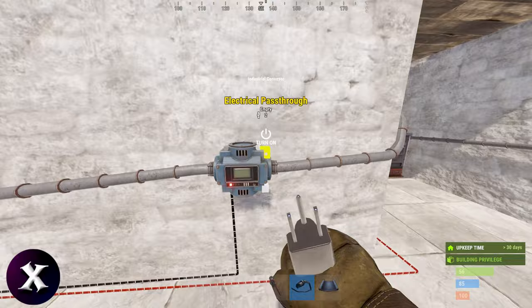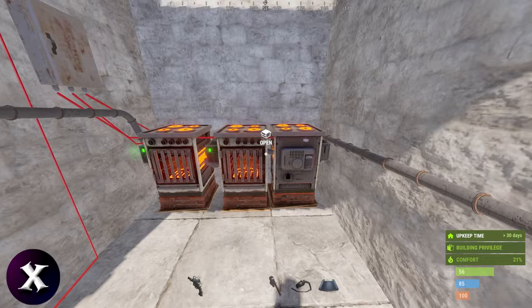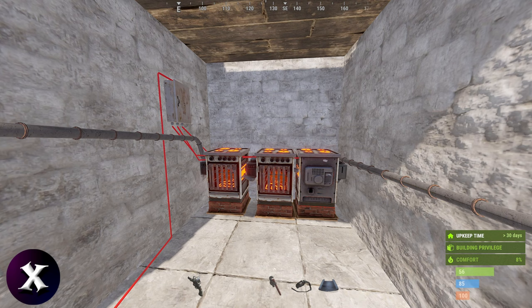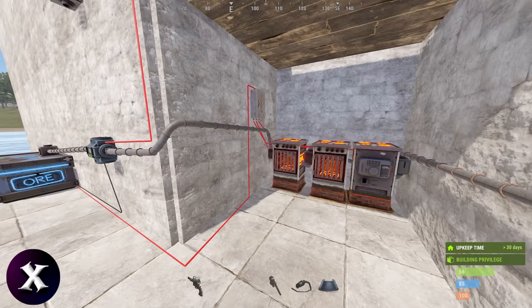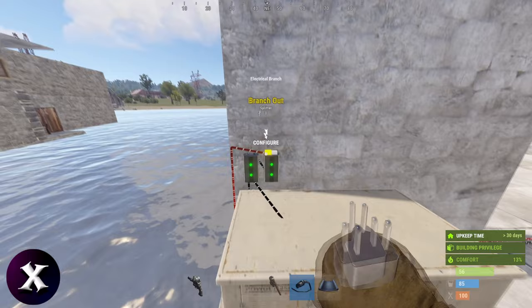Make sure these conveyors are powered, turn them on, and everything will start smelting. Electric furnaces are a little faster than regular wood furnaces — the small ones anyway — and you use electricity instead of wood, so you won't get charcoal. To automate turning them on and off, add an AND switch. Instead of plugging the power into the splitter directly, plug into the AND switch, then plug the AND into the splitter.